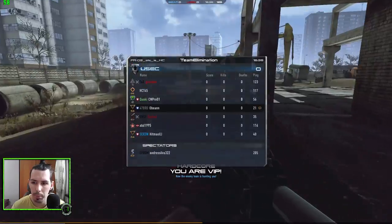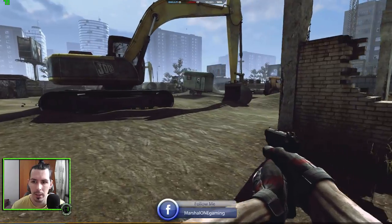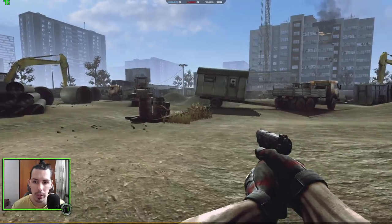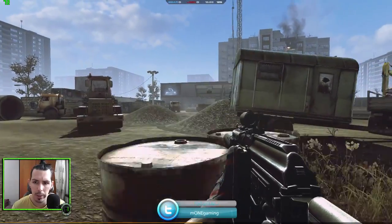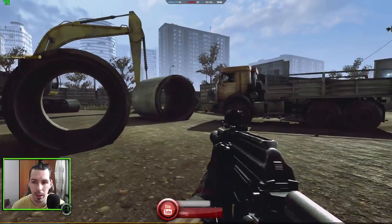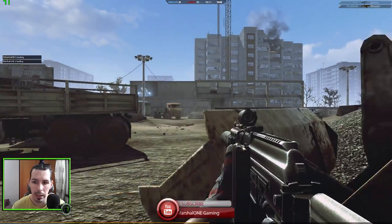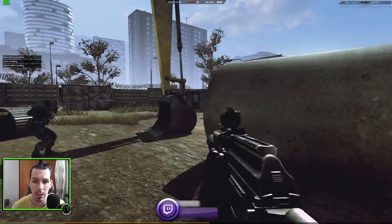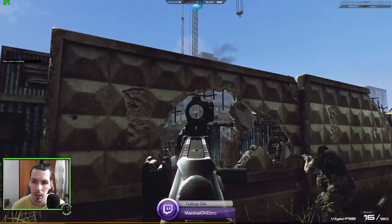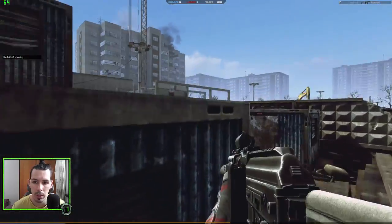Hey guys, today we're gonna play with the UZI SMG. This weapon is more accurate with the Micro H1 collimator and silencer than with iron sights, because it's very hard to get used to iron sights. Even slightly, it's better without the weapon task, but since it's really hard to hunt a long shot with iron sights, you will definitely sacrifice your silencer and go for the task.